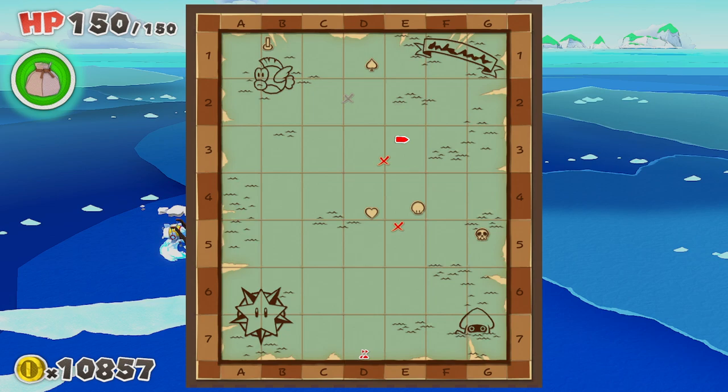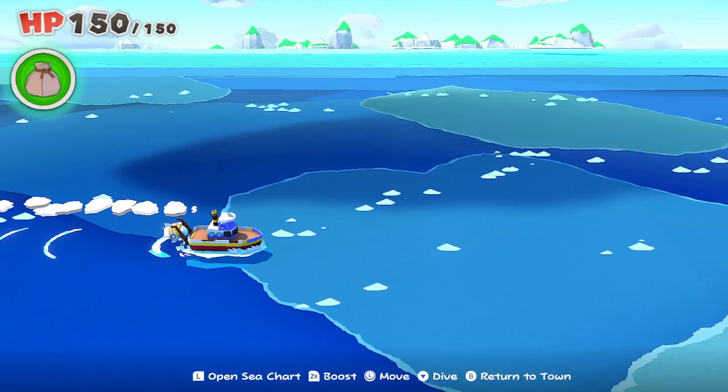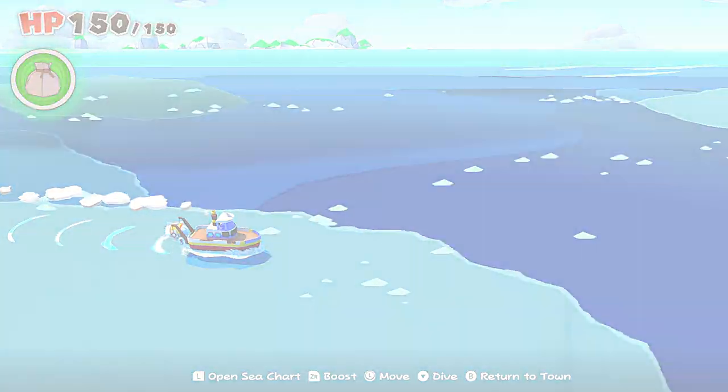On the map you can see the other islands: Club Island at D1, Heart Island at D4, and another island I think at C3. But the one you really need is Crescent Moon Island, which will give you the biggest clues in terms of how to get the three orbs.